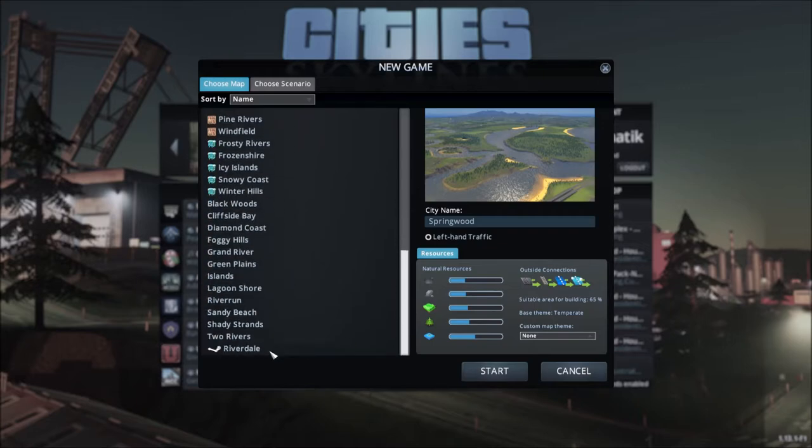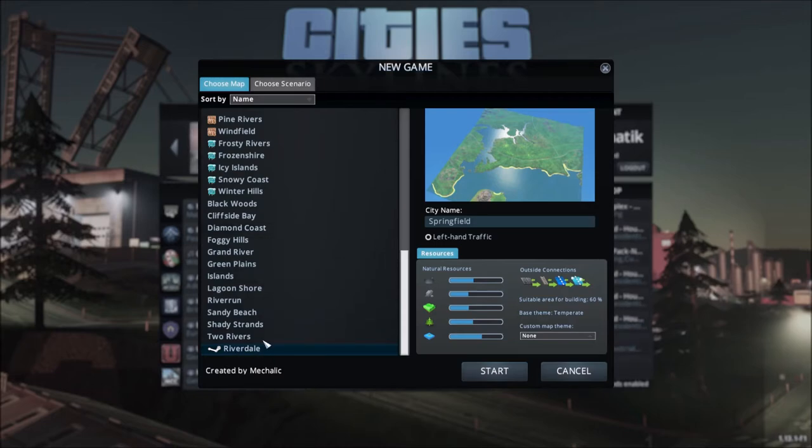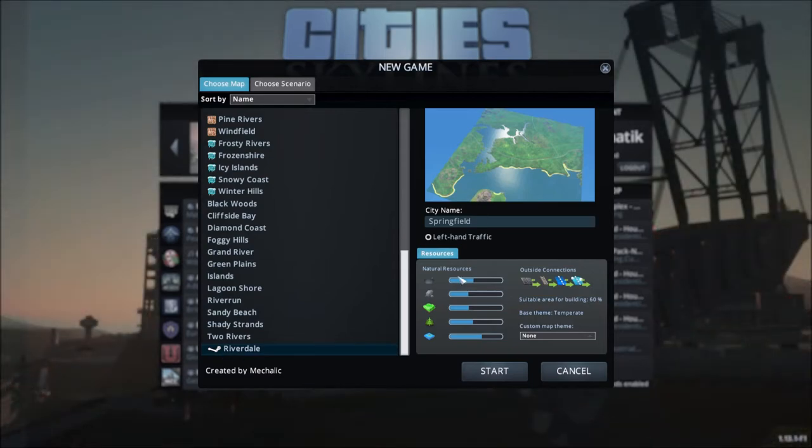We're not going to pick any of the built-in maps. We're gonna pick this one — I got this off the Steam Workshop, it's called Riverdale. I don't remember who created it, but it's a nice map with a good amount of resources and all that kind of stuff. It's got all the connections, it doesn't have any crazy trees or anything like that.